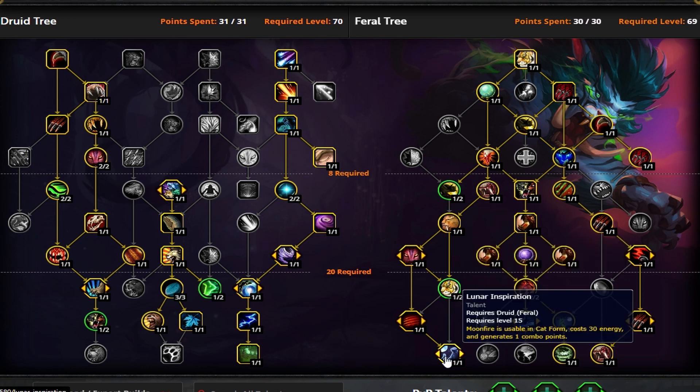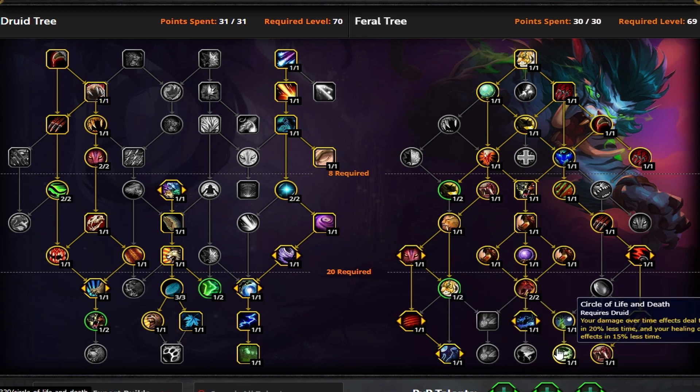In single target like Tyrannical this week, 100% take Lunar Inspiration. In dungeons like Shadowmoon Burial Grounds where packs are mostly three to four targets, Lunar Inspiration would be good because you already have all your bleeds, Rakes, Thrash, and Rips across everything, so then you can start spinning Lunar Inspiration and Brutal Slashes to build Blood Talons at the end, plus getting another dot on the targets. Lunar Inspiration's Moonfire is affected by Circle of Life and Death, getting amplification of your damage abilities.